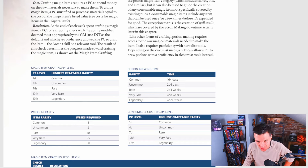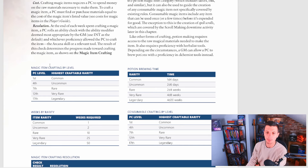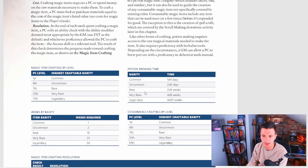Players can now create a magic item based on their level: at any level they can craft common items, at 4th level uncommon, at 7th rare, at 12th very rare, and at 17th legendary. For rarity, a common item takes 1 week, uncommon 2 weeks, rare 10 weeks, very rare 25 weeks, and legendary 50 weeks. Potion brewing goes a little deeper — a common takes 1d4 days, others are 2d6 days, and so on.